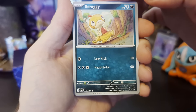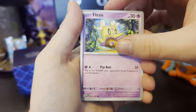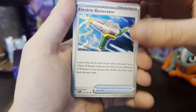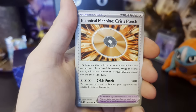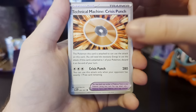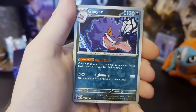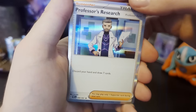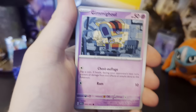Chesnaught. Scraggy — aww, Scraggy. Whittler, back again. Paldean Wooper again. An electric generator — weird, it looks like a can. Charmeleon! A Technical Machine Crisis Punch, oh that's interesting. And a little Pidove, very cute. A Gengar, oh that's nice — it looks like a can. And Professor's Research. Yeah, not as exciting as Fortress, but still cool. And of course the electric energy, awesome.